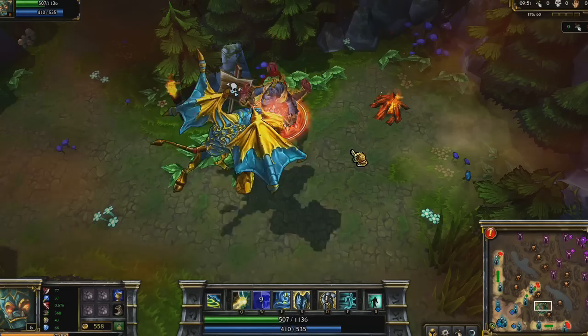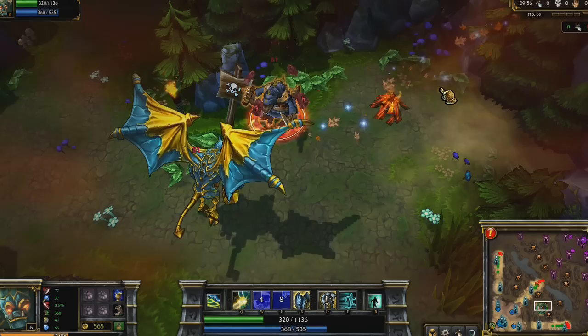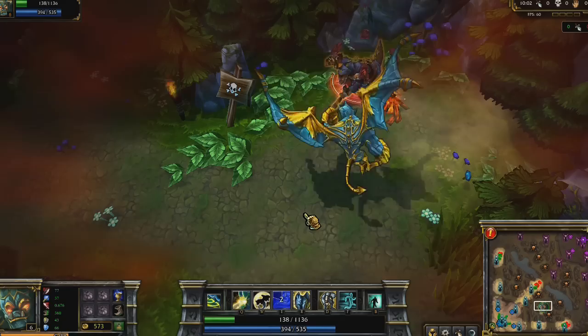Righteous Gust is Galio's third skill. He deals damage to enemies in a line and sets up a directional wind tunnel. Allies running in the same direction of your cast will run faster while inside it.